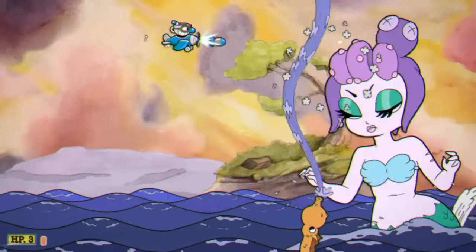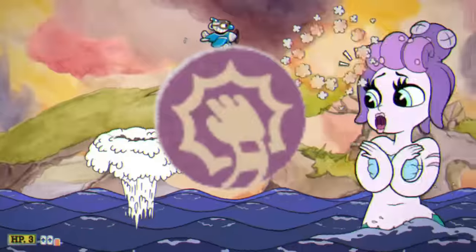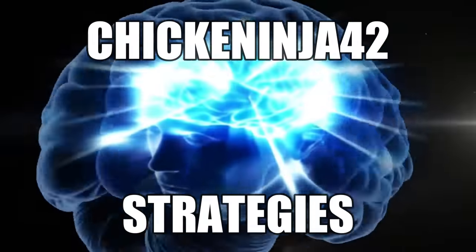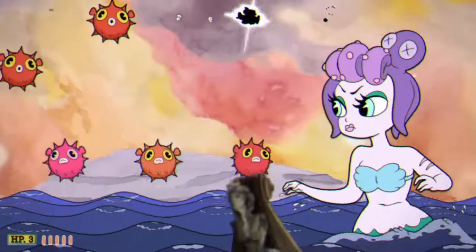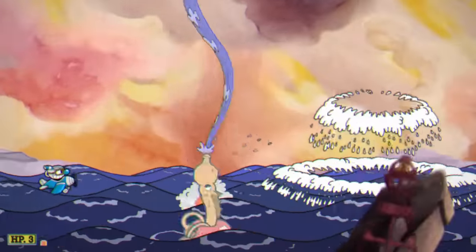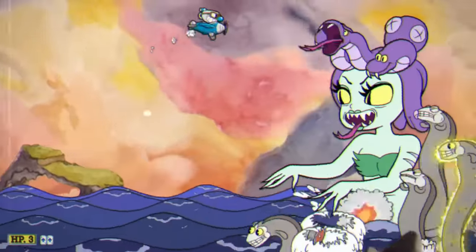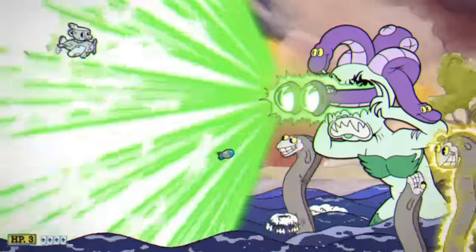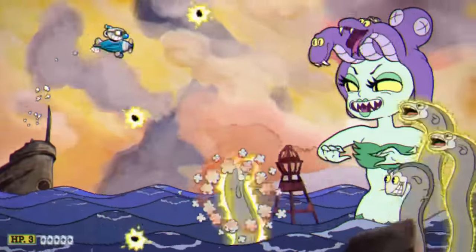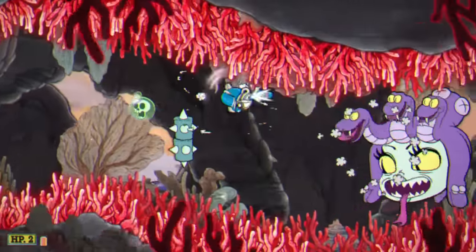Our next boss is obviously Cala Maria, and it's a plane boss. For our shot we've got the bombs, and for our charm we have the Pea Sugar. I don't really have a strategy for this one. Literally all I tried to do was use my Super as much as possible, because I knew it did big damage, and it's way harder to do damage with the Lobber bombs since I have to be so accurate. I tried to parry as many things as possible to get through the first phase. During the second phase, I tried to kill the eels as much as possible — they're actually pretty easy to kill with the Lobber bombs. Occasionally I would also stick up near the top of her forehead to avoid her freezing attack. For her final phase, I saved up my Super to do a lot of damage really fast, and other than that it was just damage tanking until she died.